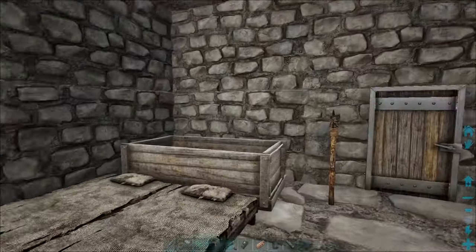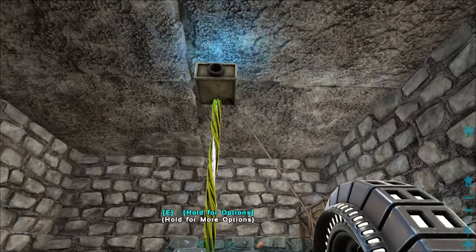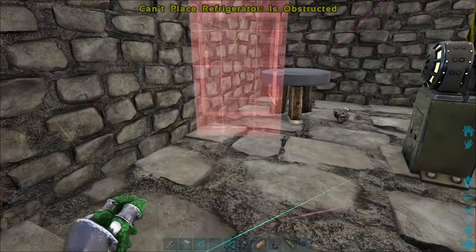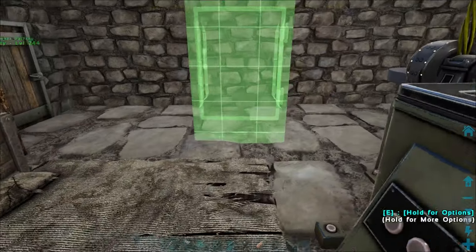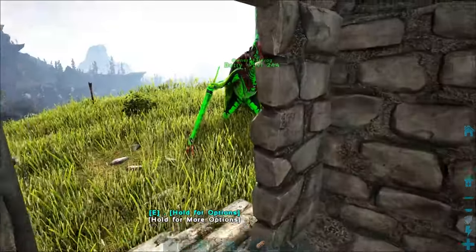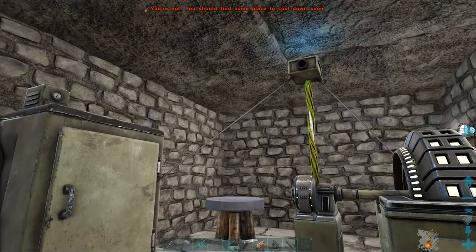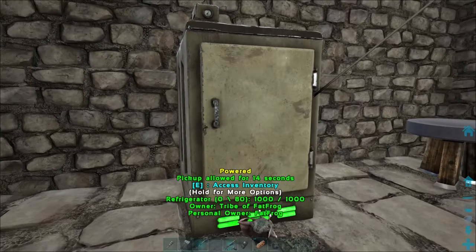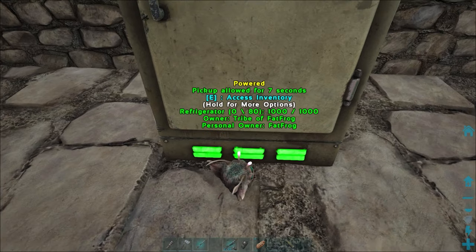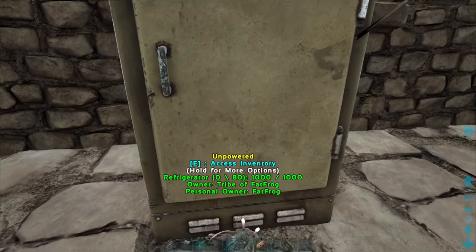We've got a nice little light going in here. If we wanted to reduce the cables and ugliness, we could try running power cables above the place. But I don't care what things look like in this little shack of a base — we're just going to have a fridge in here for wyvern eggs and wyvern milk. It's got another electric wire hanging down to power it. Most things like air conditioners and refrigerators will have these little green lights when they're on. If we turn this off, you can see it says unpowered.